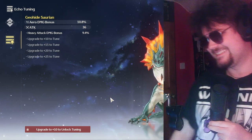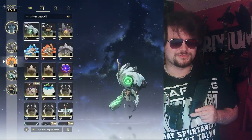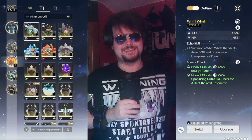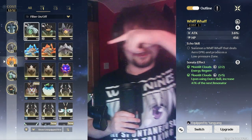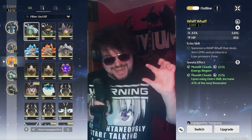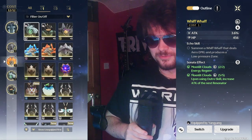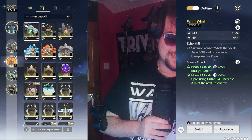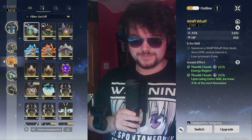One more thing about getting the full five-piece set bonus: the echoes in your five slots all need to be different echo types. For example, if you have two lizard echoes — two of the stone guy — it won't count toward the set because it has to be a completely different echo for each slot. That adds an extra layer of difficulty, but that's how it works. And that covers echoes and the databank — good luck on your echo substats!